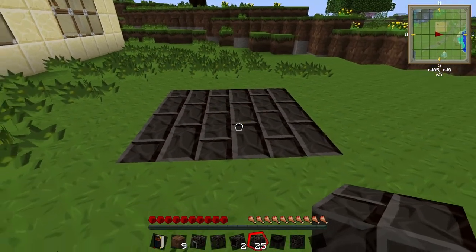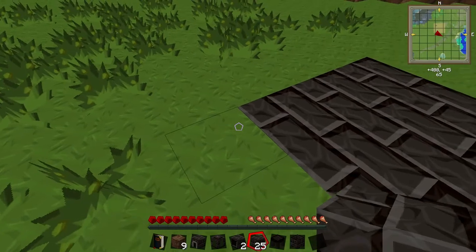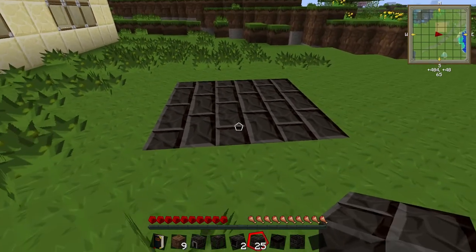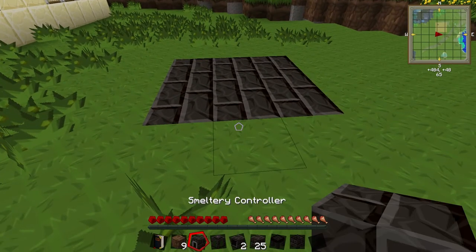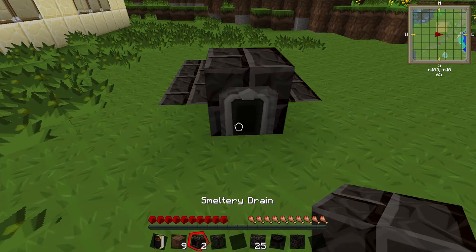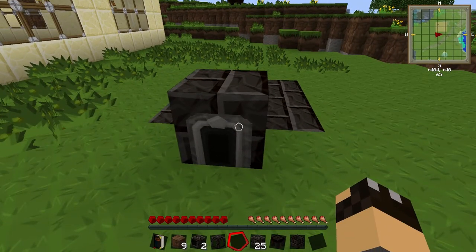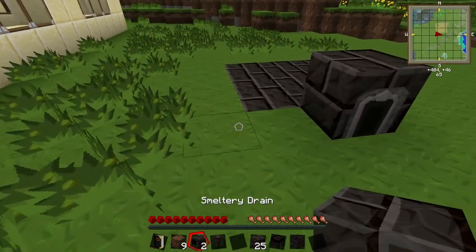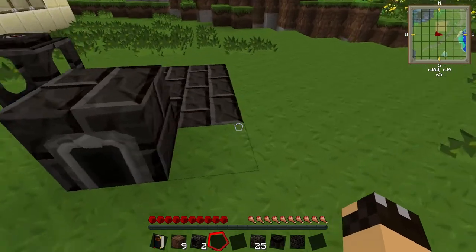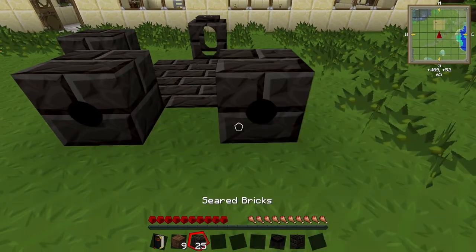The next layer actually goes around this ring here, so it's actually a five by five. This is the reason why I sink the smeltery into the ground — because if I built the base on the ground I'd then have to put some extra blocks down to put these other blocks on. I'm going to put the controller here at the front. You want to be standing outwards facing in to make sure everything is in the right direction. You also need a tank on the outside — that is where we're going to put the lava, the power source — and then I'm going to put the two drains on this side facing outwards.